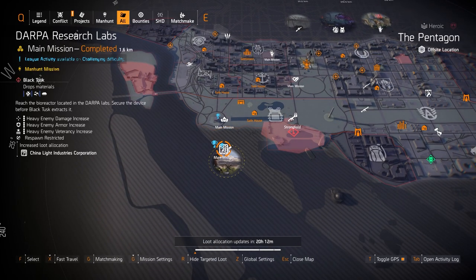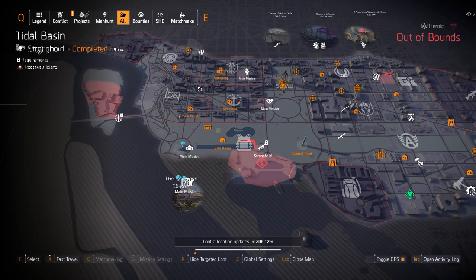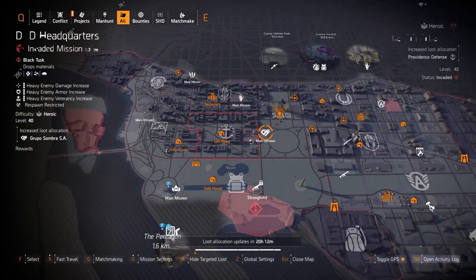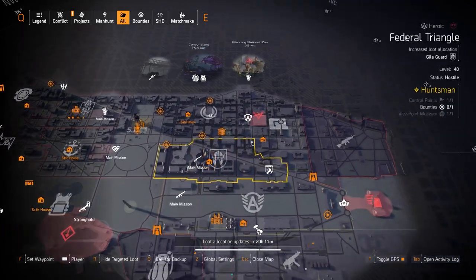We also got China Light at DARPA, so if you want to run that for any explosives damage build, you can pair it with the Demolition spec and the two-piece Grupo Los. These are really good spots to farm in DC today.